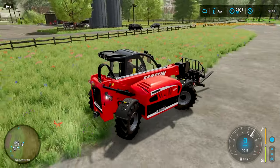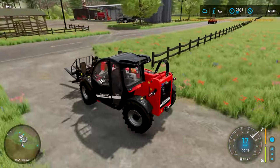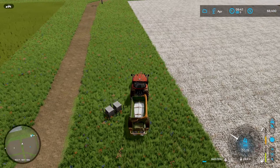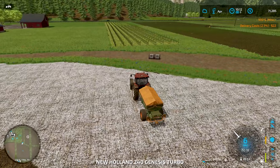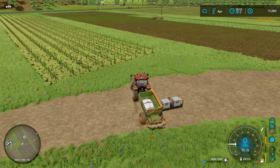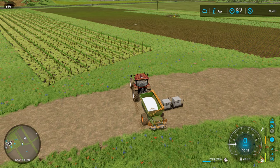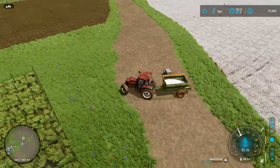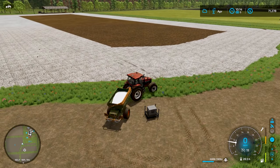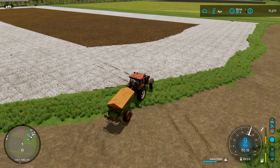We need more lime so we'll head back over to that worker and take care of that. We're pretty close to getting to plant the soybeans — excited about that. I forgot how much lime this field takes. We'll use both of these bags and then maybe buy one or two more. Another hour ticked over — we're at $75,000 now. It looks like we're making about $3,000 per hour off the sawmill, which is what we thought.